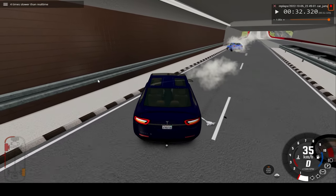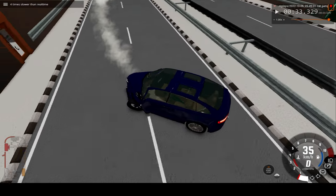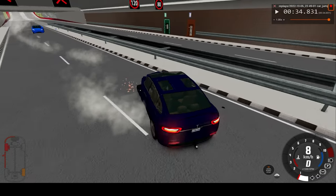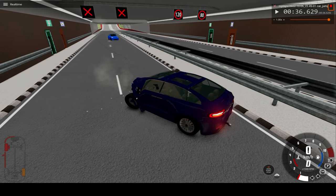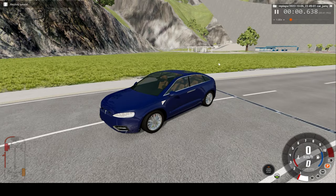Let's speed it up a bit more — this is four times. We make an impact to the barrier, a pretty soft impact, didn't cause too much damage. Looks like the Model Y came to a rest, and we did too. That was a pretty nice crash — now let's watch it in real-time.